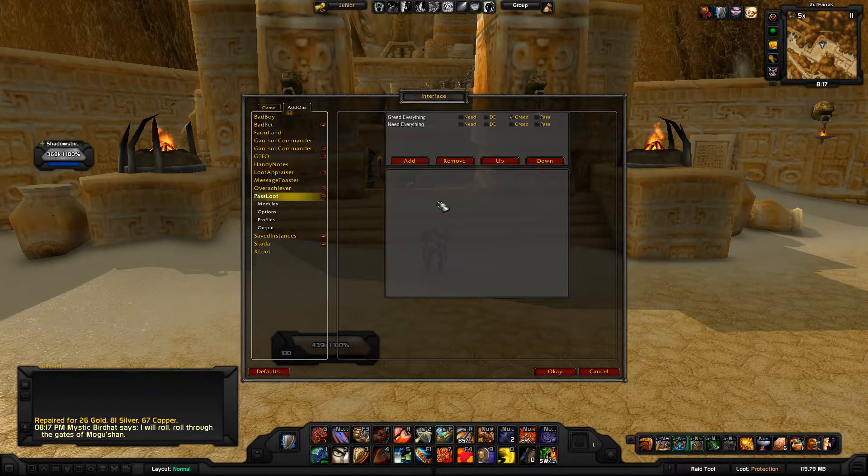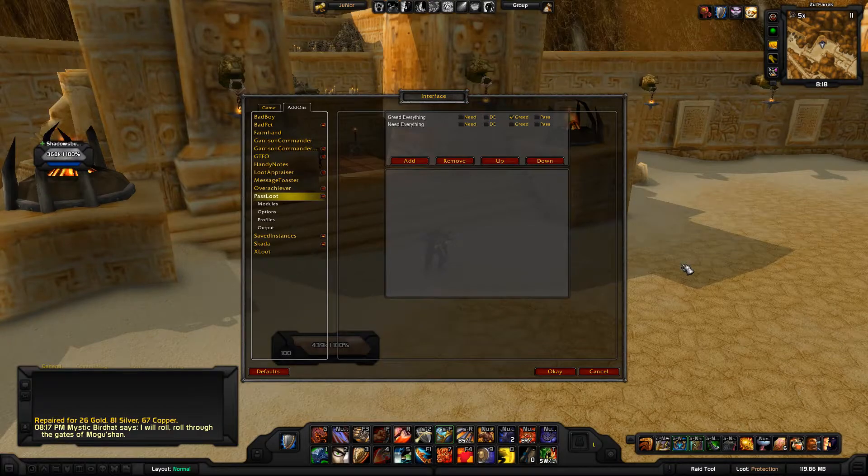I have two rules set up — one for need and one for greed. Honestly there's no need to need anything unless you're just needing everything from your group, which really isn't necessary — I made that one just as an example. I do use the greed-everything rule a lot, specifically when I'm realm hopping or just not in the mood to hit greed on anything.